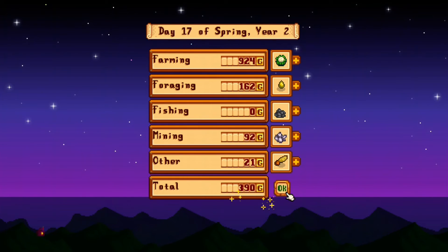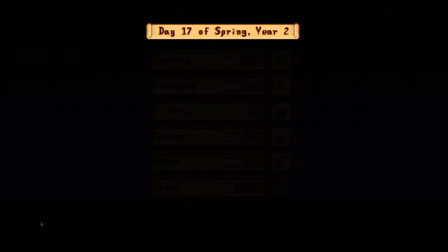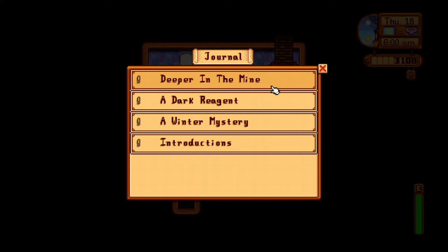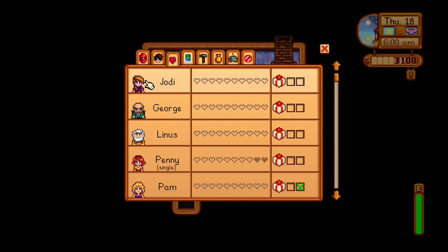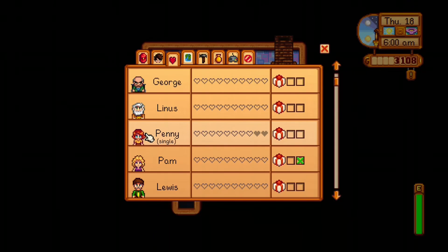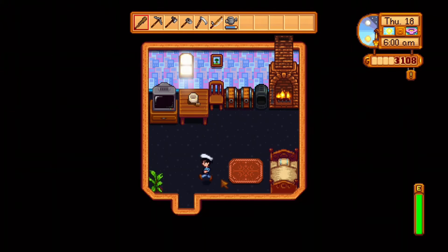This is the screen I was talking about where you get the money — I got 1202 today which is pretty good. The game saves every time you sleep and you can see it adds to my counter. I'm in year two now. Next time we'll be talking about how to give gifts to people and the hearts system. See you guys next time — if you enjoyed this video, smash that like button!